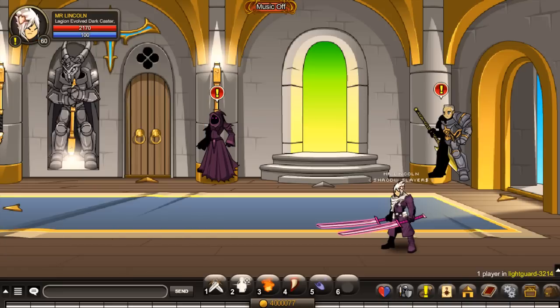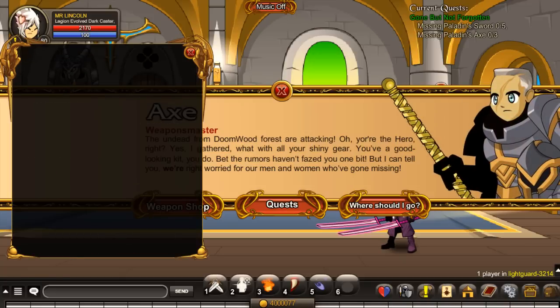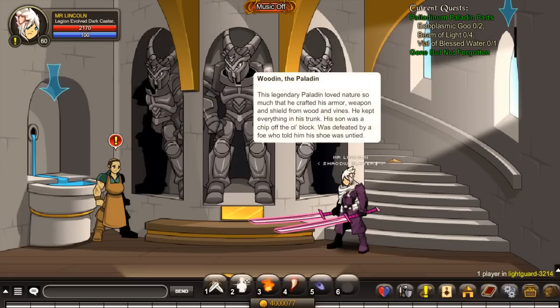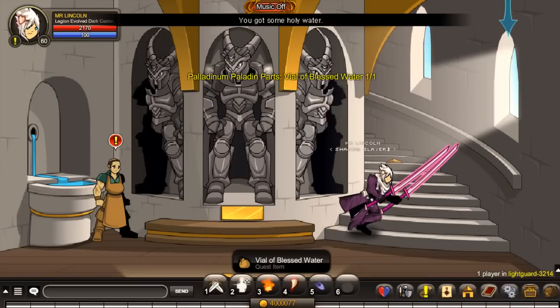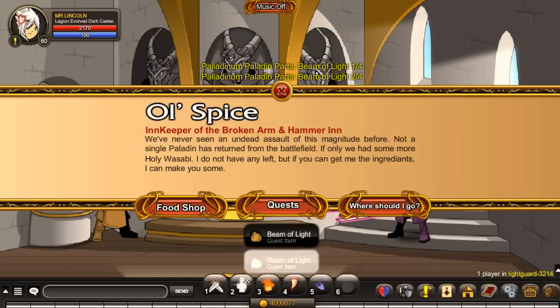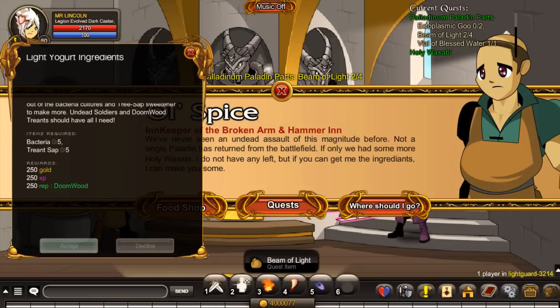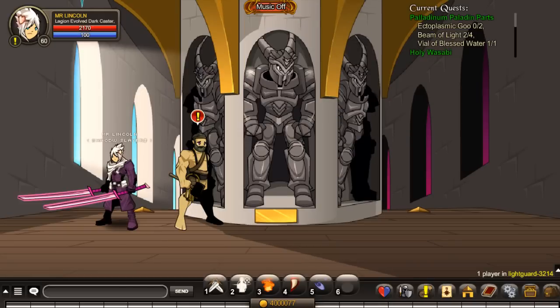Then complete the quests I'll be showing you now. Speak to Axe, accept his quests — this is how I ranked up my Doomwood. Then go up, do these, and speak to Allspice and accept his quests. If you find anything you can pick up, just pick it up.